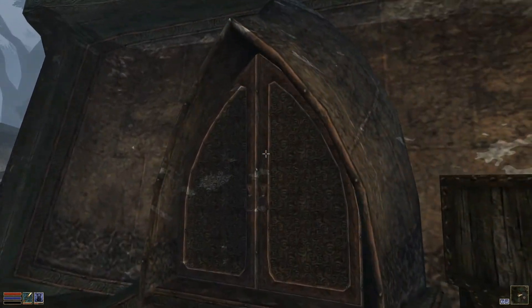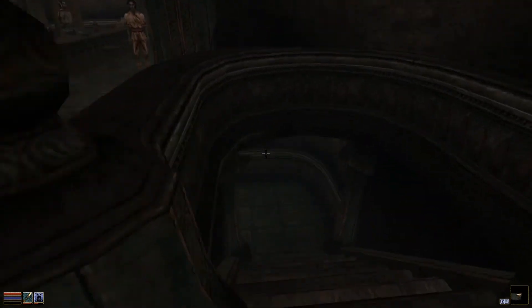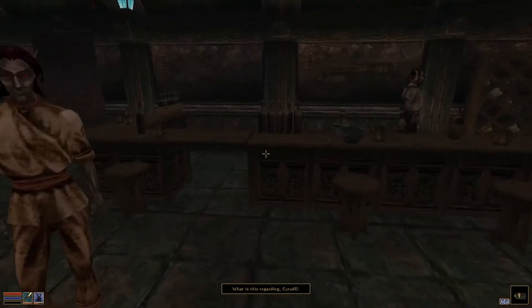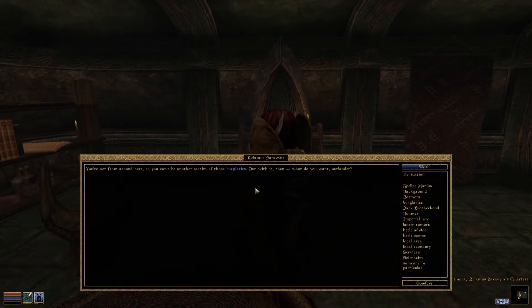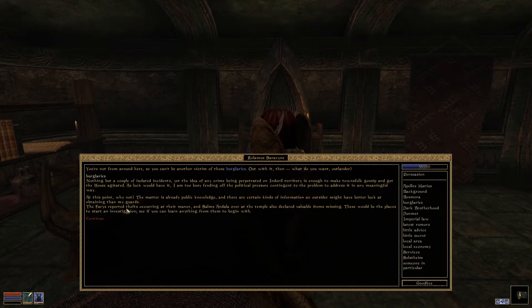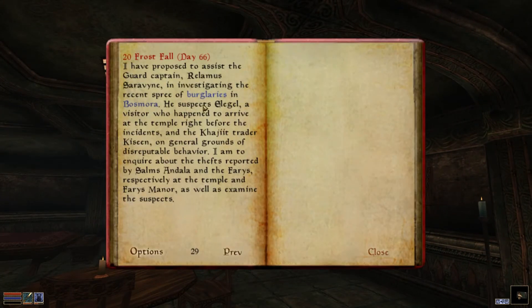This is Bosmora — pretty cool. There's an inn where we can look around for quests. There should be a local quest or two in all these areas. The headquarters — sure, burglaries! The idea of crime being perpetrated on Induro territory. I can help out — why not. In the investigation in Bosmora, he suspects Elagal, a visitor who arrived at the temple right before the incident, and a Khajiit traitor named Kisen. I am to inquire about the thefts reported by Selims.